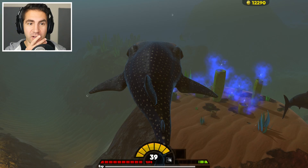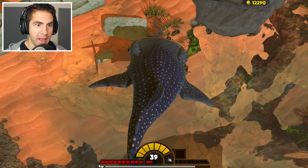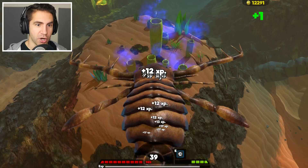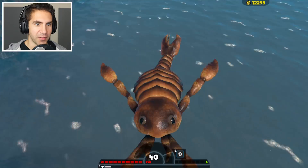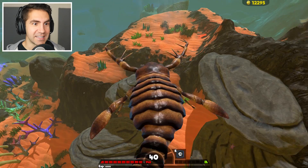I was going to try to take on the great white as a whale shark - let's get a different fish that does a little more damage. There's the Megalograptus - this is it, it's time to become the Megalograptus. Get him! Guys, we're level 39 Megalograptus. This is one of my favorite creatures in the game. The thing I love about this guy - he levels up so fast. He swims really fast too. I wonder if he can fly - let's try it. Oh my goodness, he can fly! Guys, we're a flying Megalograptus!